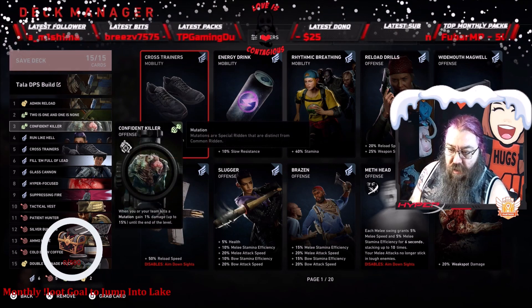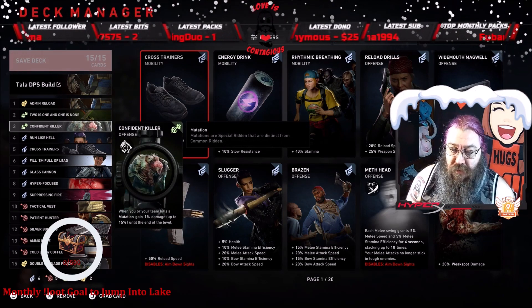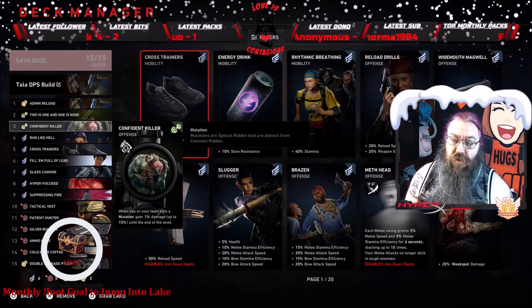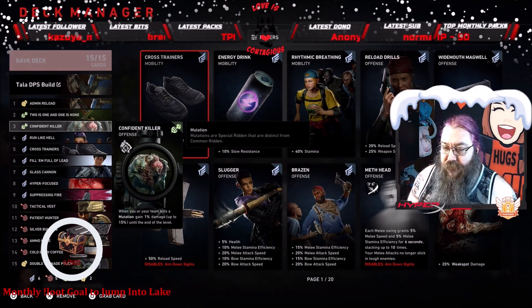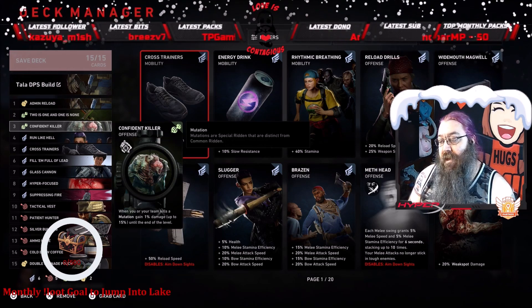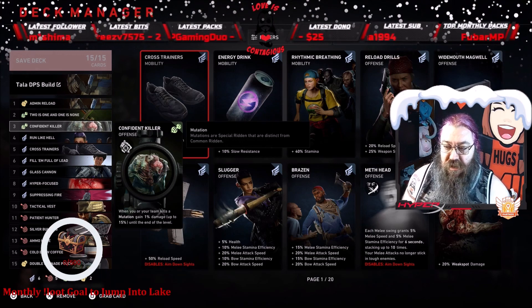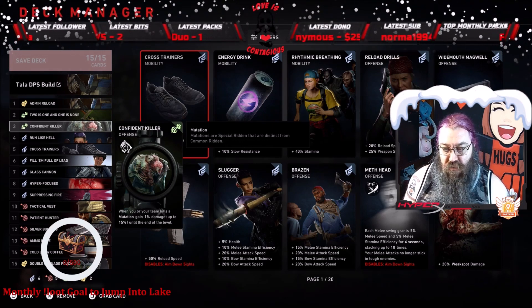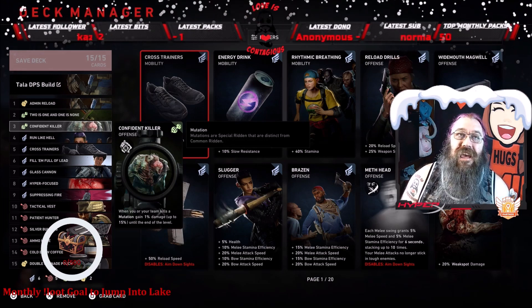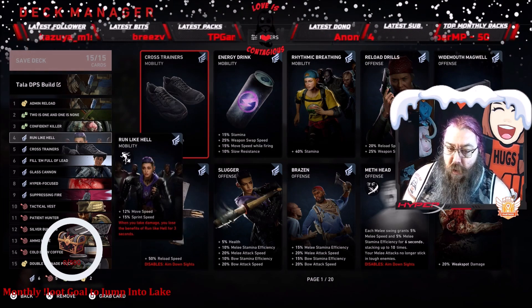The next card is Confident Killer — a very important card. When me or my team kills a mutation, I gain one percent damage until the end of the level, and that stacks up to 15 percent. So if me or my team kills 15 mutations, I'm getting 15 more damage overall. Hugely overpowered card in my opinion.